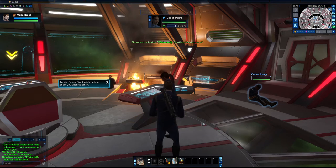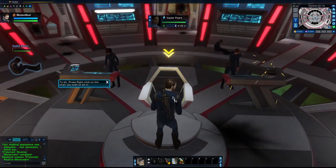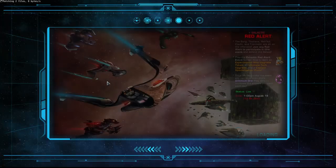To sit, right-click on a chair you wish to sit in. Ah, feels great. Thank you, thank you.